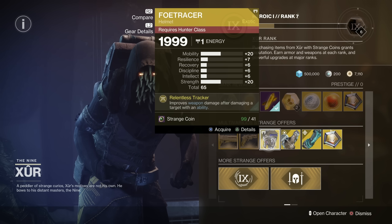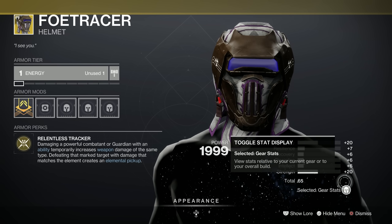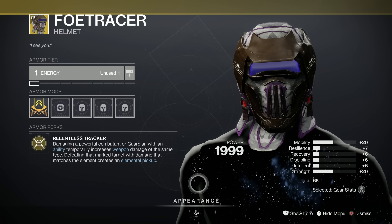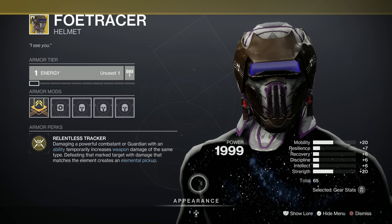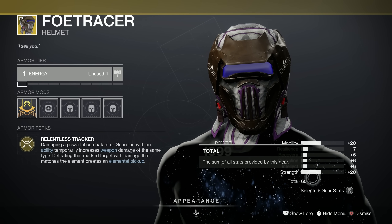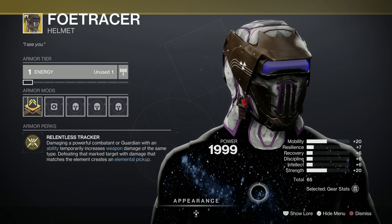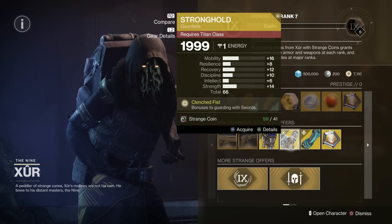Let's get into the exotic armour for the Hunters — the Foe Tracer helmet. Damaging a powerful combatant or guardian with an ability temporarily increases weapon damage of the same type. Defeating that marked target with damage that matches the element creates an elemental pickup. We've got 65 on that, with a spike in mobility and strength. That's not bad at all, actually — well worth considering. It kind of reminds me of a Biker Scout helmet from Return of the Jedi.